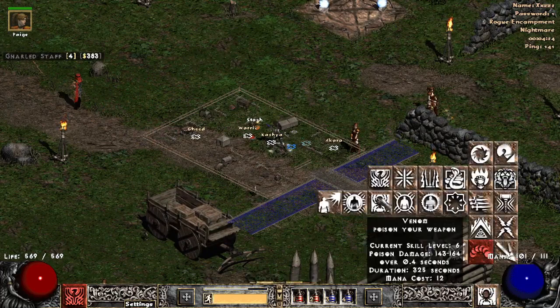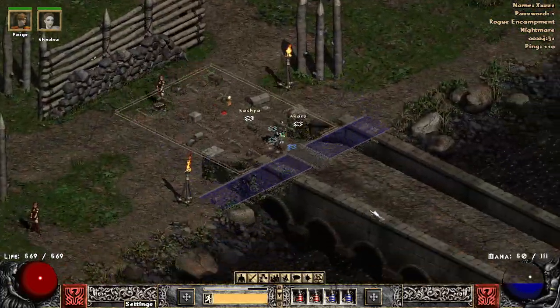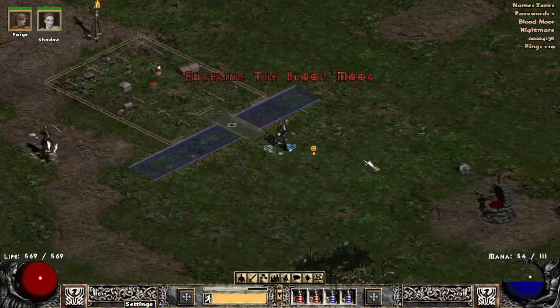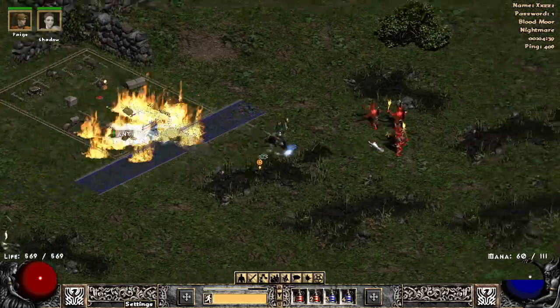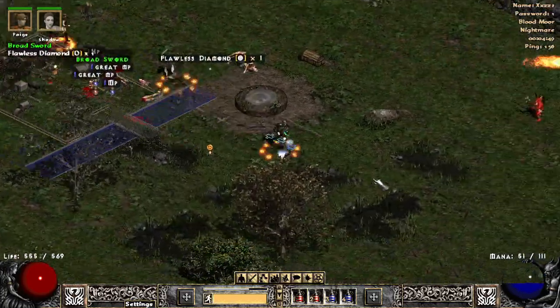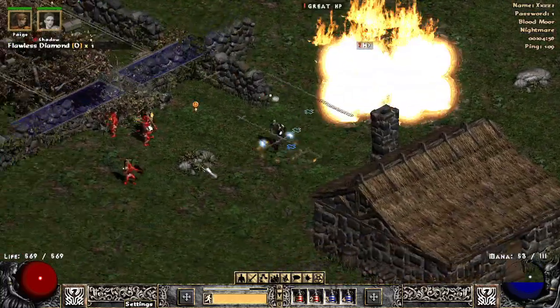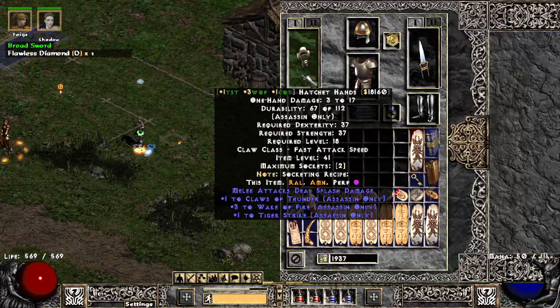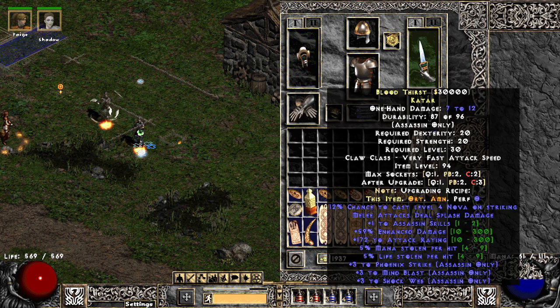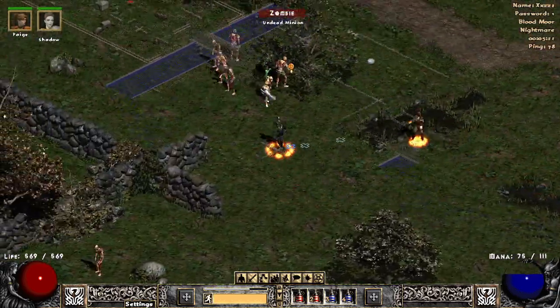Let's see what this girl can do. I actually am enjoying it — it's funner than I thought it was gonna be. That lightning skill right there just looks so cool. These claws I have look pretty crappy. It's Wake of Inferno — if I was using Wake of Fire I'd be doing a lot better, but this one actually goes with the Phoenix Strike build so it's not too bad.